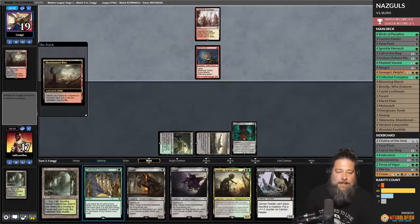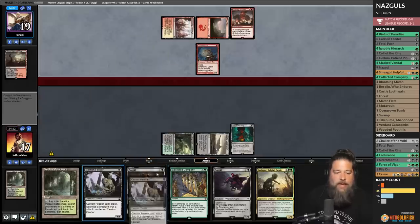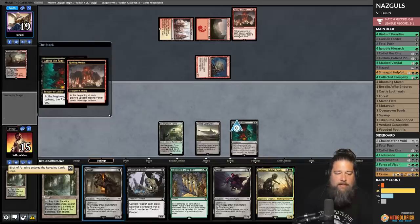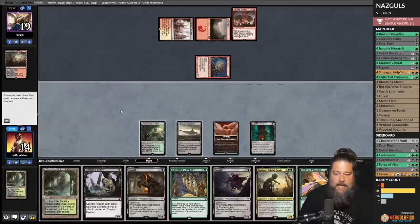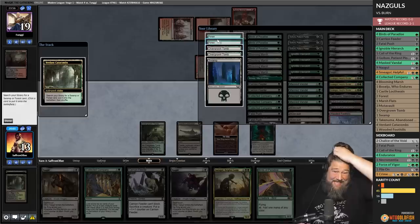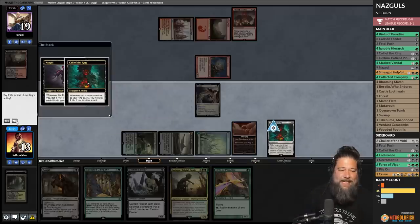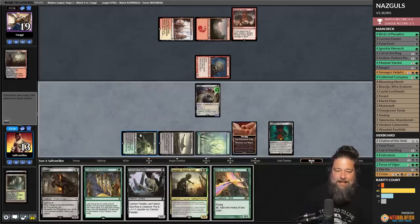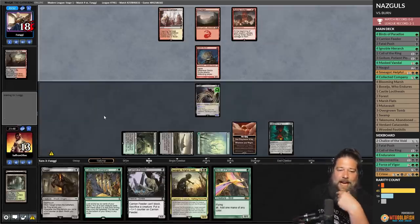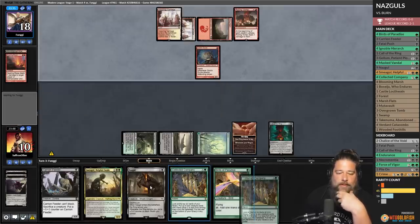We get pinged, get tempted — definitely not spending life against burn. Draw the Birds. Crack Verdant Catacombs, grab a forest, run out a Nazgul. Against burn we just can't draw cards even when we want to. Nazgul is our ring bearer — it can block a Goblin Guide, sort of. Three-drop versus one-drop. Opponent plays Searing Blaze — three damage and a dead Nazgul. We're down to seven with opponent still holding four cards.